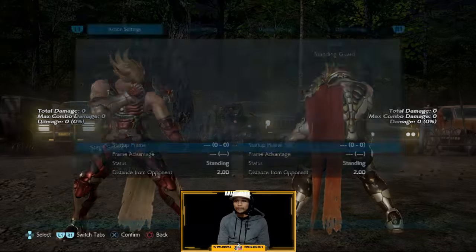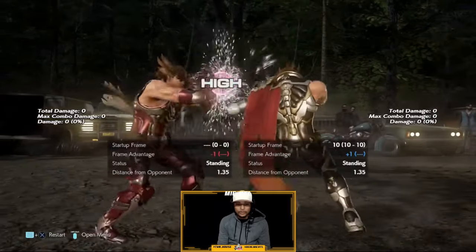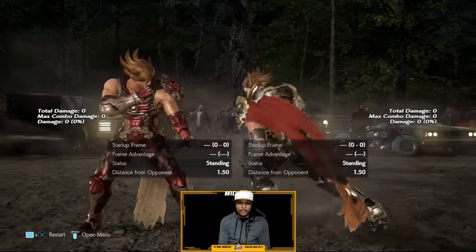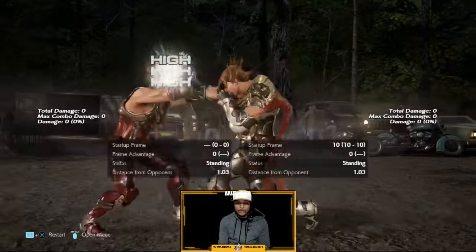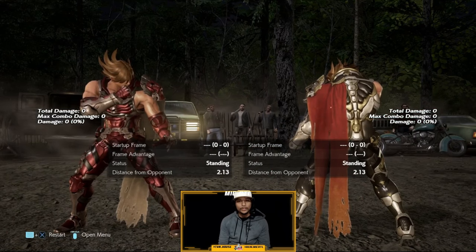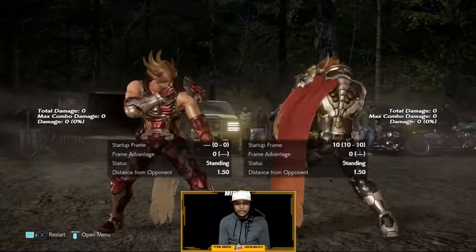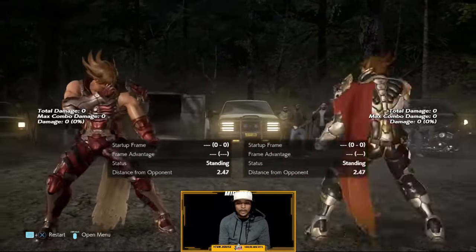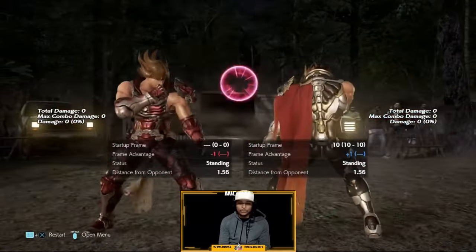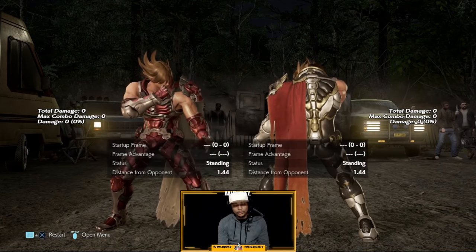First thing we're going to do is check for the jab. We want to make sure our character has a plus frame jab. The one jab is plus frame, so we know we can use that to get our advantage and apply pressure. The two jab is zero on block — as stated in many other videos, not all jabs are equal. Although it's zero it will allow you to move around and be free, basically right back in neutral. You'd much rather use your one to establish advantage and put your opponent on the back foot.